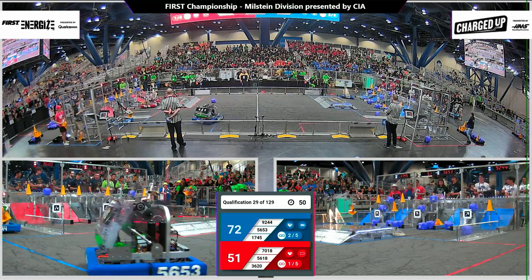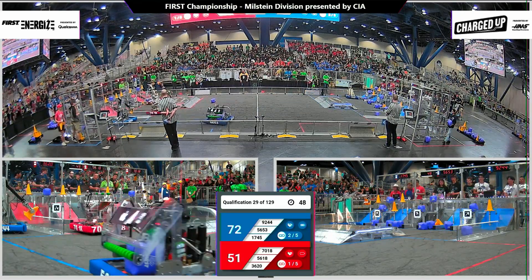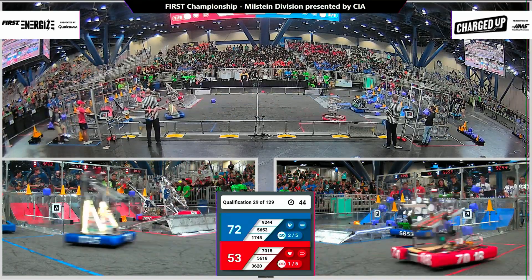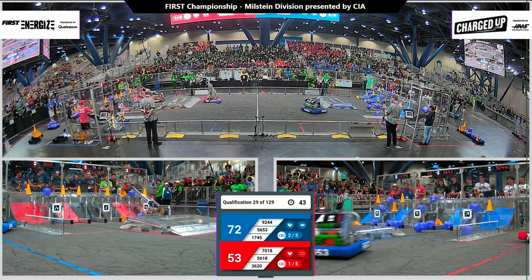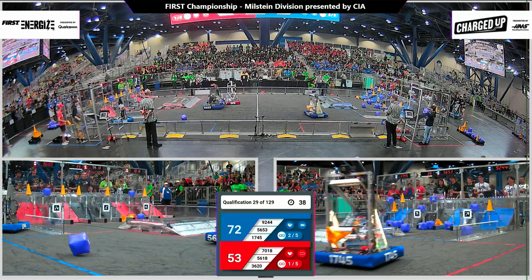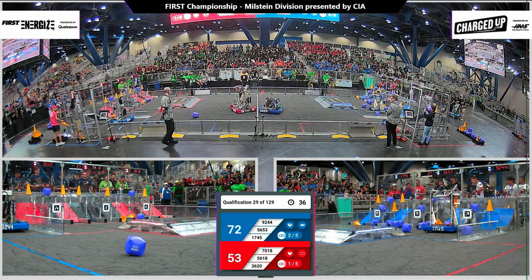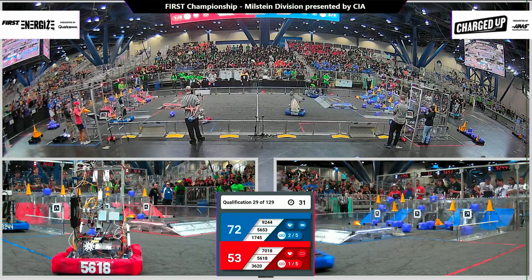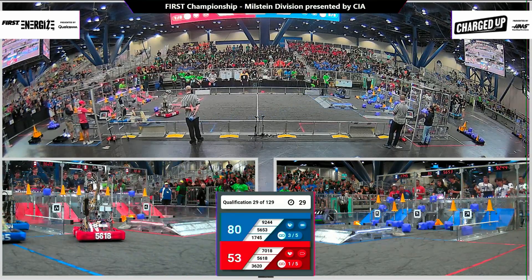1718 just short of a cube, unfortunately, as their alliance partners place another cone, completing the second link for red. 56-53 shoots their shot but it bounces off of the backboard and into the community area. That blue alliance making those cycle times fast as 1745 places a cone on the middle row.